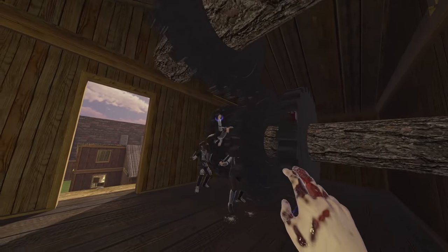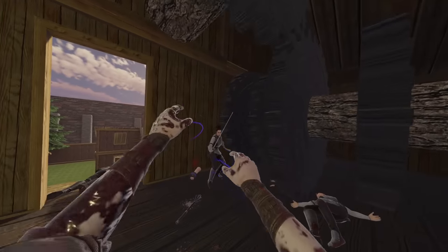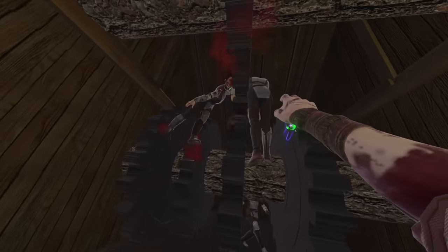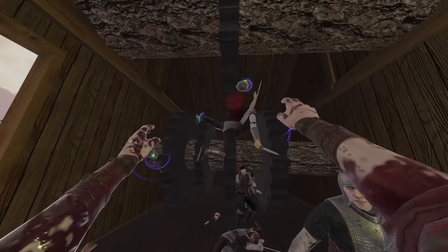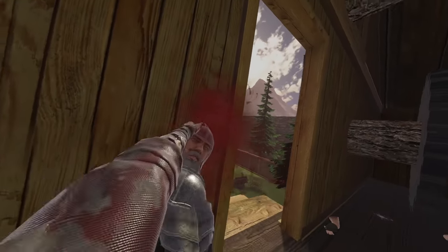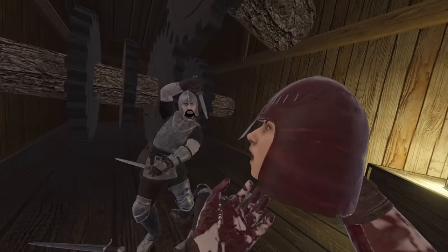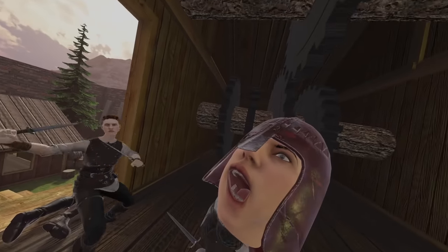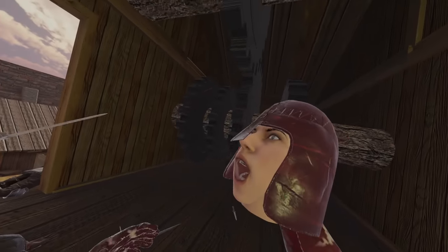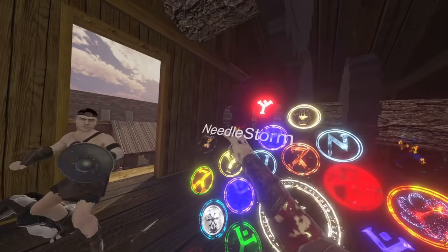Oh, this is gonna get graphic so quick. It ripped his arms off! Alright, time to go. This map is literally perfect for Blade and Sorcery — no joke. I have her head now. Oh, the jaw physics — what? That's so gross. I downloaded a mod that gives jaw physics, kind of like Boneworks, and this is just super, super weird. Right out the window — needle storm!